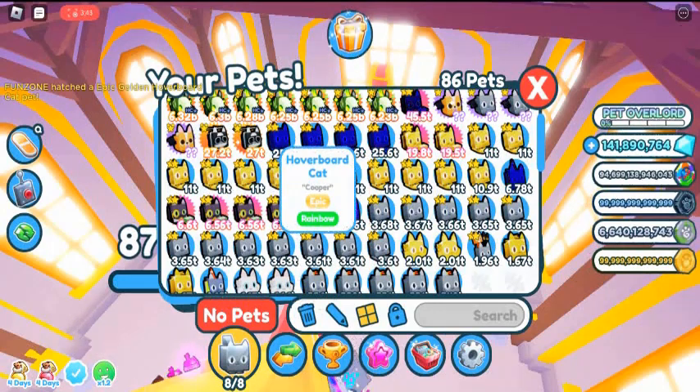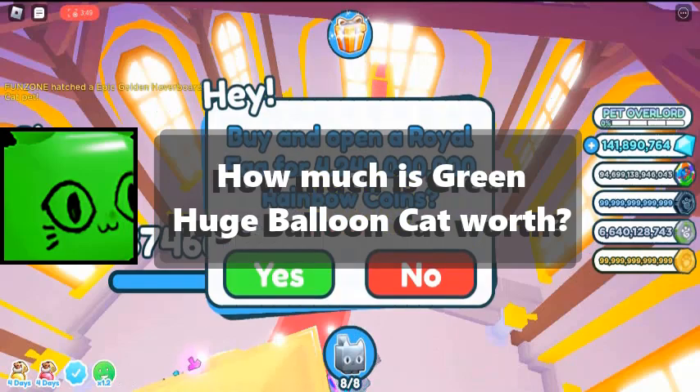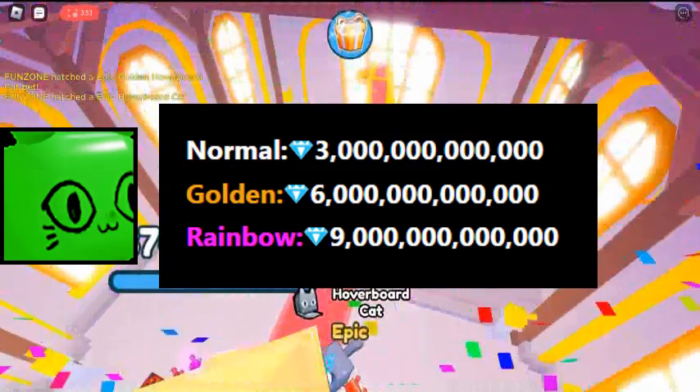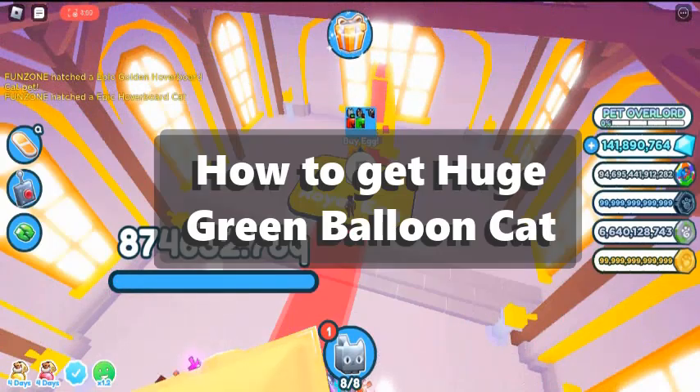It is a reskin of the original cat pet. How much is Huge Green Balloon Cat worth? The current Huge Green Balloon Cat value is estimated to be around 3 trillion diamonds for the normal version.